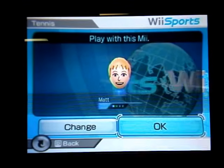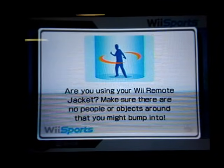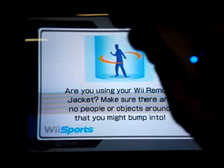When you go to choose your character and you hit A, this thing's going to pop up. When you do that, as soon as you hit A, you're going to hold down the 2 button, and that's going to change your court blue.